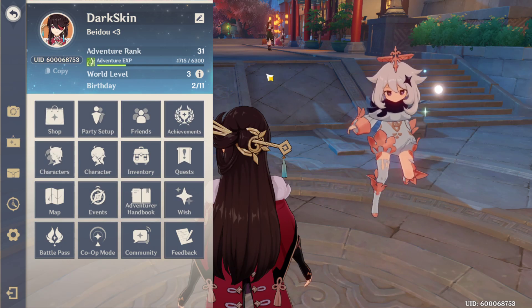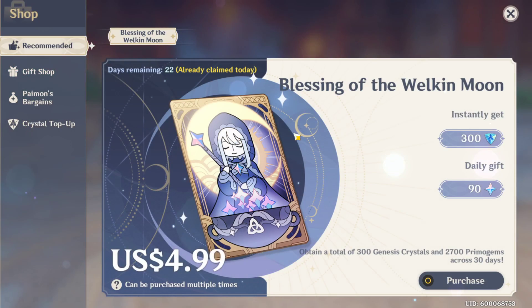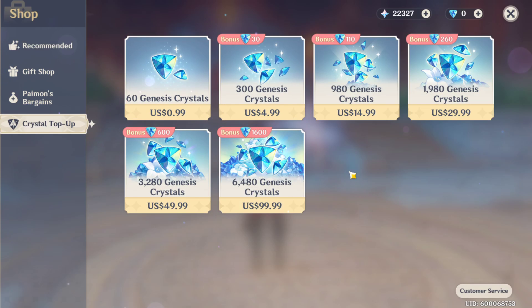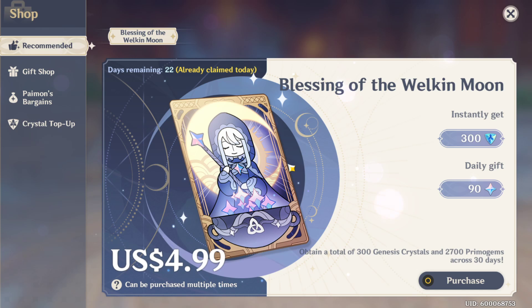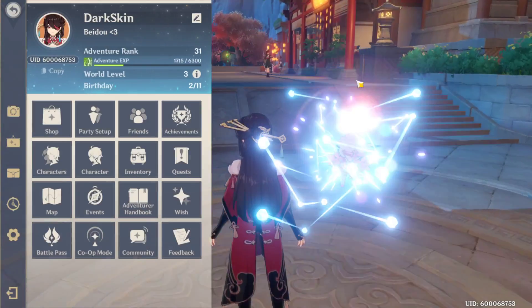Starting out, just before we get into the battle pass, the Blessing of the Welkin Moon is the best thing you can get. It costs five dollars and you will be getting 3,000 primo gems — 2,700 primos and 300 genesis crystals, the ratio is one to one. Normally 3,000 primo gems costs about 50 dollars, so for five dollars you're getting a 50-dollar value. All you have to do is wait 30 days. Super worth. If you're a light spender, five dollars is amazing.